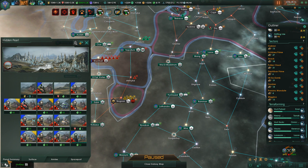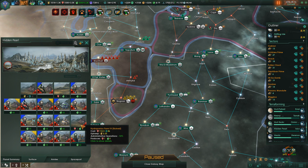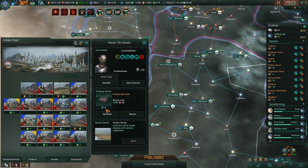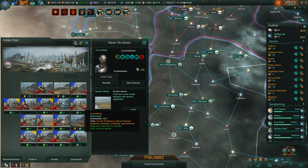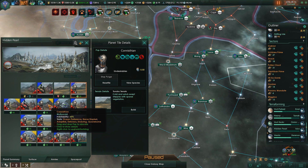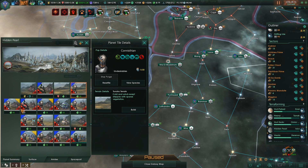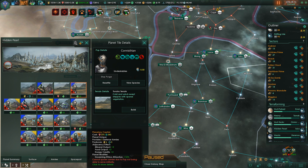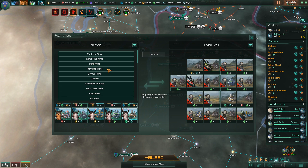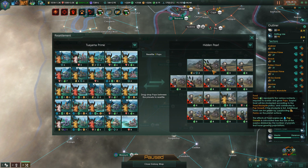We're not good here. First of all, terraform it into an ocean world. Let's demolish this fortress - and demolish that fortress. That's all fine, and we will resettle a piece of star from here.